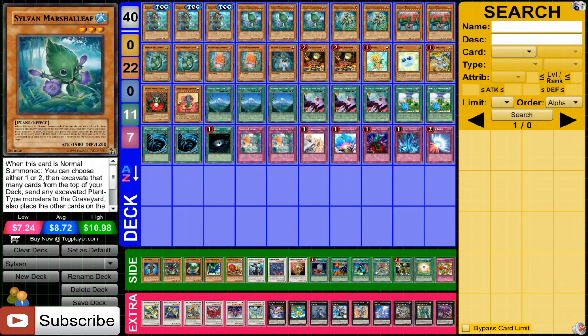Then we have Marshalif. 1500 attack is okay, so he can excavate when he gets normal summoned, but he can also excavate one or two, which is really cool. The really awesome thing about him, and why I'm running three of them, is that when he's excavated, you can destroy a monster. Not only do you have three in your deck to give you three chances at destroying monsters, but with how the recycling and the other effects of the Sylvans work, you can destroy a ton of monsters, and you'll see the potential of this very quickly.